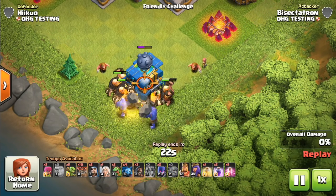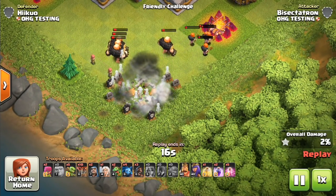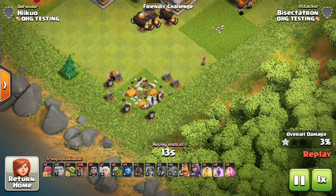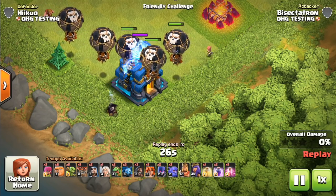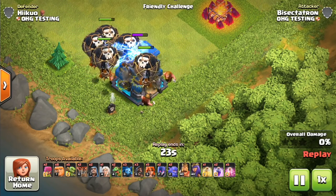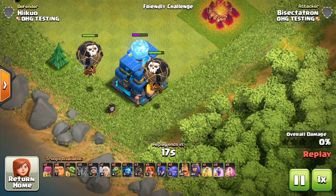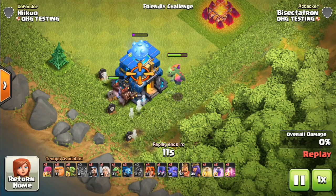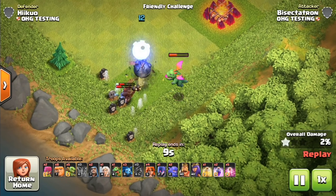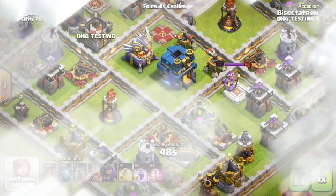Let's send a bunch of mid-hit-point troops at it — Valks, Giants, Bowlers, Witches. Boom — Witches are gone, Bowlers are gone, Valks are almost dead, Giants are almost dead. That just shows the power. This is like a giant bomb times three. Now keep in mind, hogs at Town Hall 11 and Town Hall 12 — how is this going to affect that? If you're attacking a max Town Hall 12, can you use hogs? The numbers aren't in, so maybe a hog can survive. But that was a lot of damage, and I'd speculate that this could take out an entire pack of hogs even under a heal spell at full health. We'll have to wait and see, but the point is that thing does some serious damage.